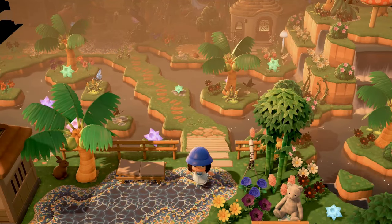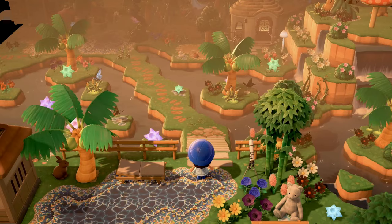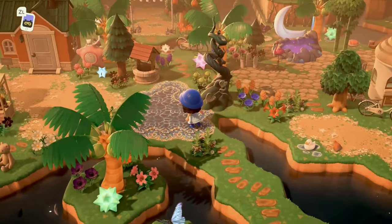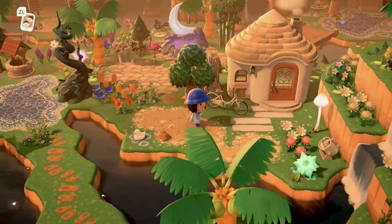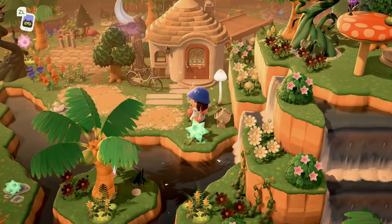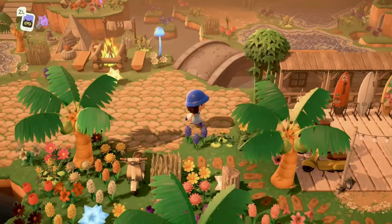We have this cute little overlook that leads to an incline down, and look at all of that terraforming you can see from here — it looks absolutely magical. I love this little terraformed path here, so cute. It goes back to Tangy's house and then over here there is another villager house. This three-tier terraforming right here with the waterfall looks absolutely stunning.